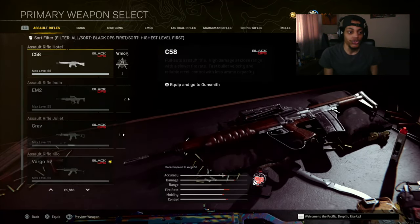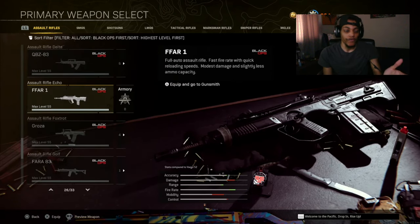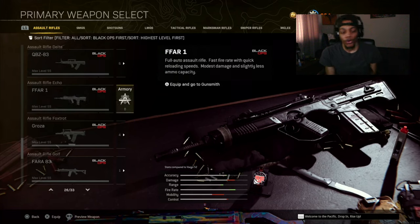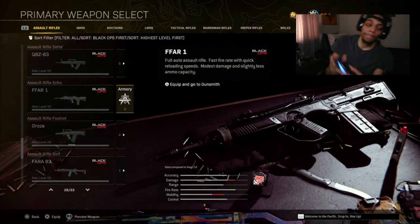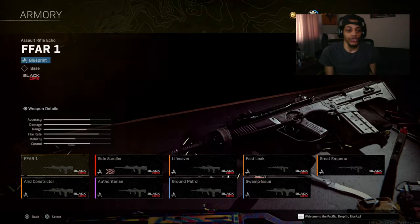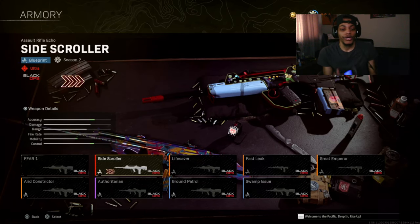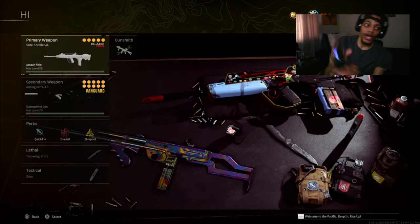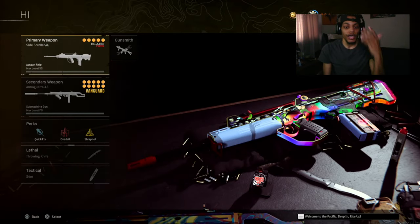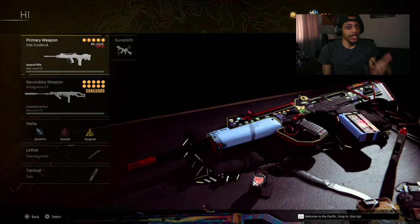Let's say you click on a weapon like the FAL right here. Press the right D-pad, go to armory, and then whatever blueprint you're trying to use, press X on it - right here - and there you go. That's the blueprint selected. Then you can use it in Warzone and in Black Ops Cold War as well.